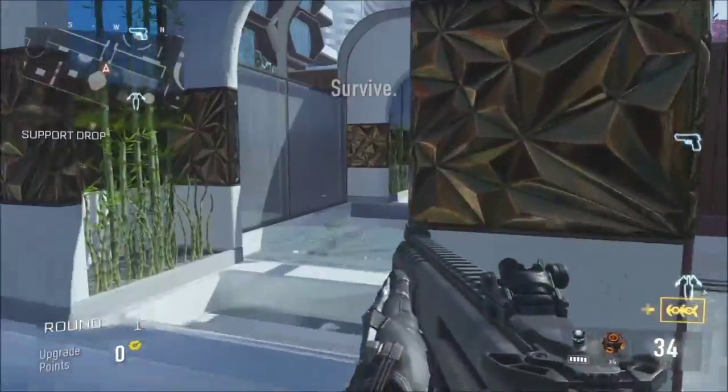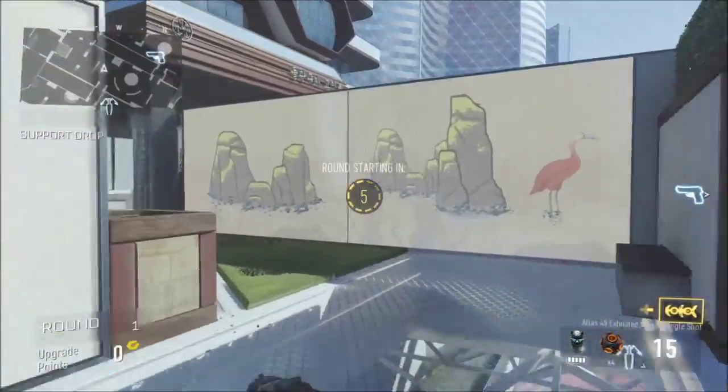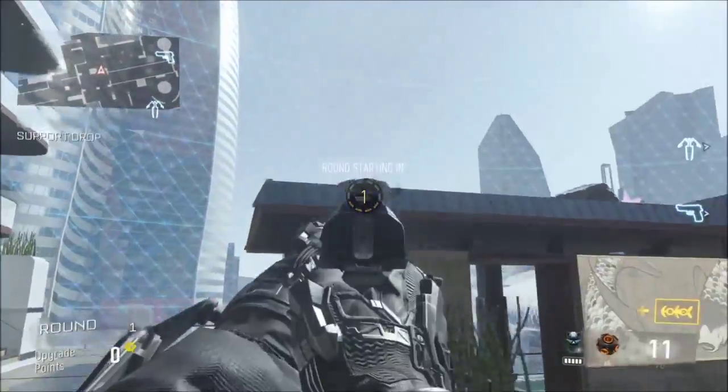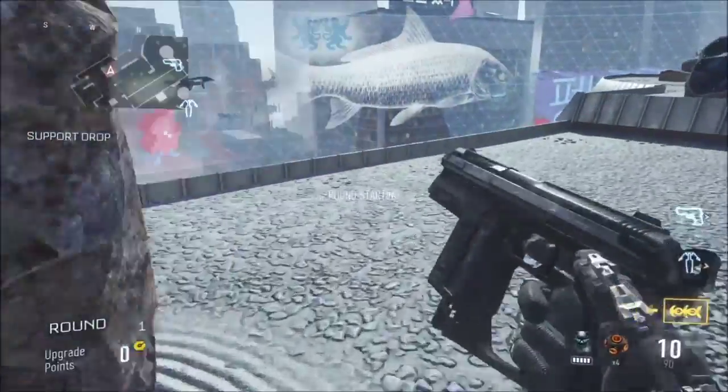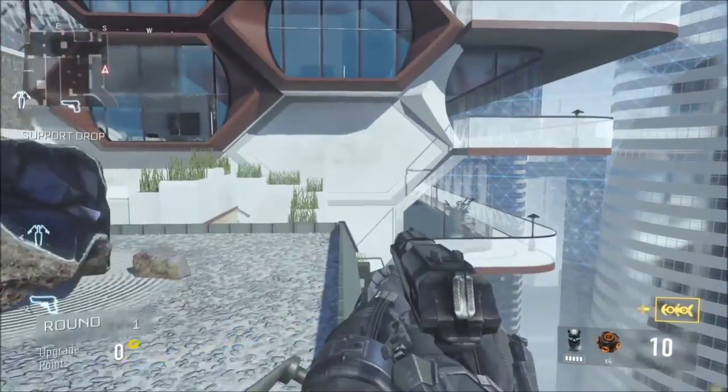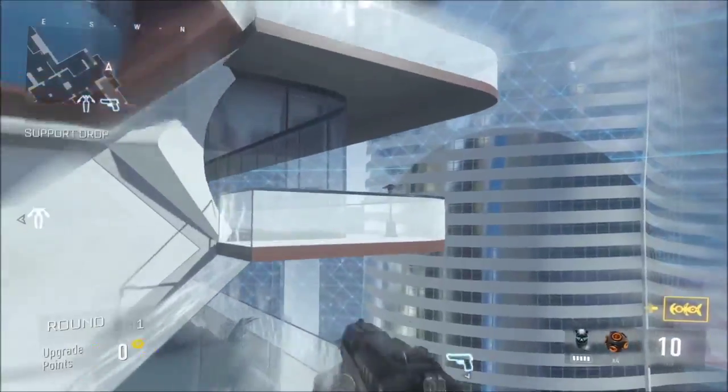First of all I am going to show you how to get to the side of the building on that ledge. I recommend doing this in Exo Survival because you have a much extended hover. You can do it in normal multiplayer but it is best to have more skill to make it easier for you, otherwise you are going to struggle.